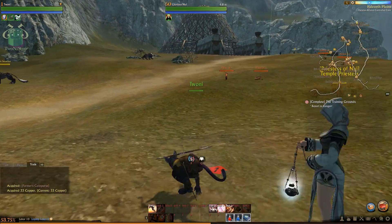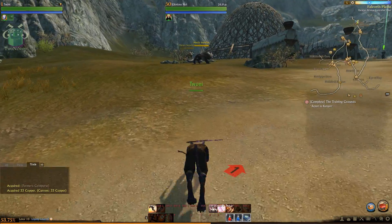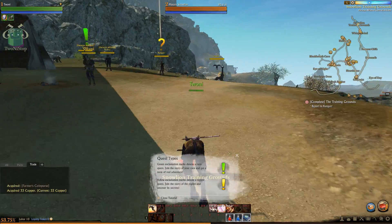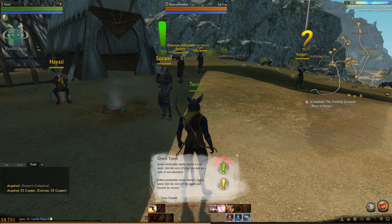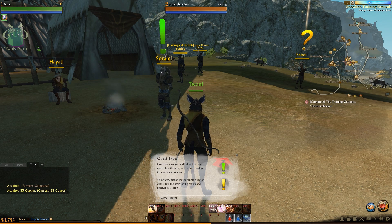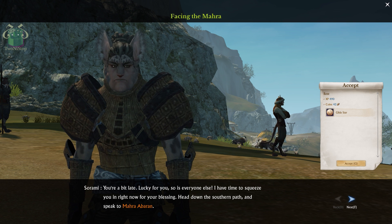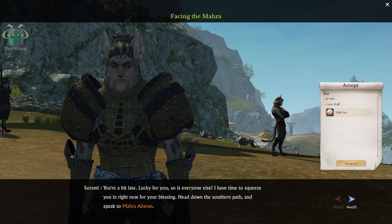I'm pretty fond of the running animation — it's very nice. The animations in the game are pretty good, at least so far, and the artwork and design of the creatures, especially the race creatures, is very nice. The other three races are basically humans — there's an elf race but it's just a human with pointy ears. The only one that is different from the others is this race.